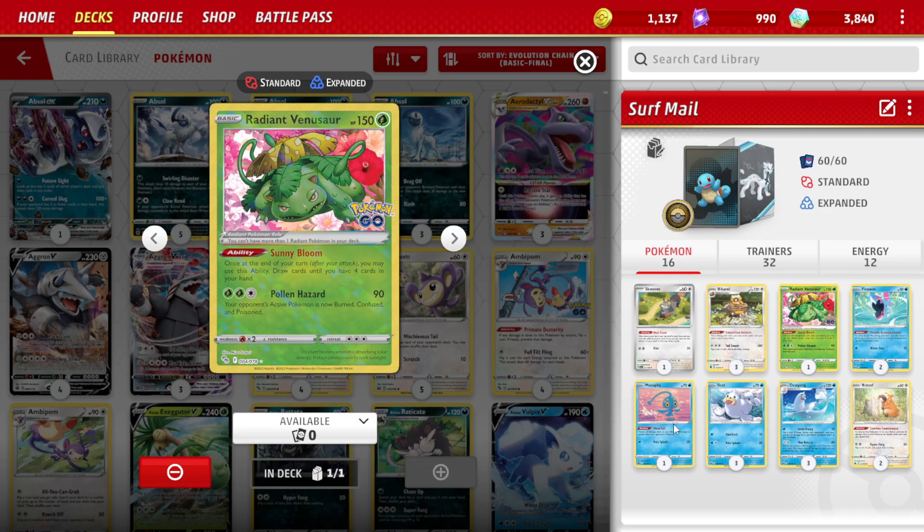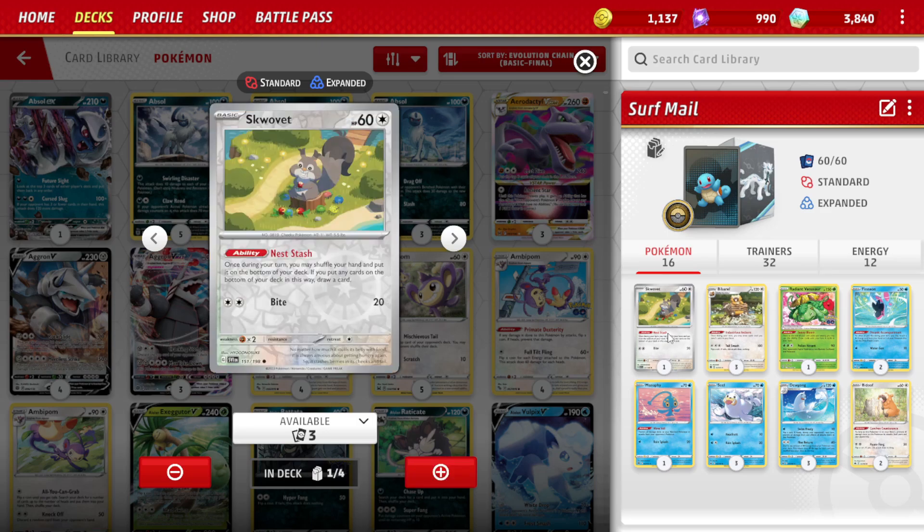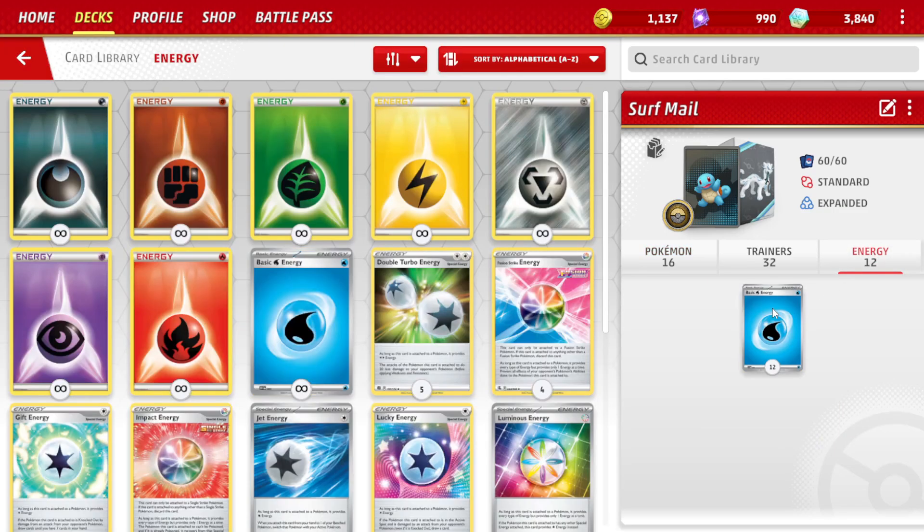Finally, we have our regular trainers for setup: 1 Manaphy for bench barrier, 1 Scovette to support the Bibarel engine, and 1 Boss's Orders with 12 basic Water Energy. That's the deck list — now let's go for some gameplay!